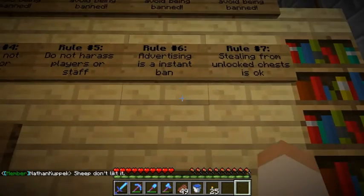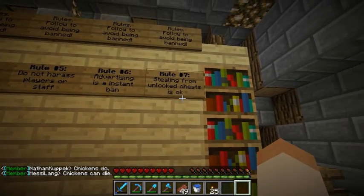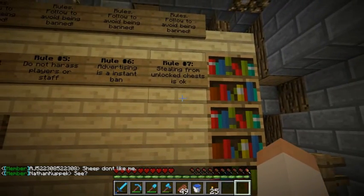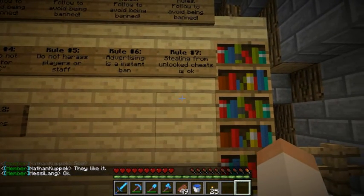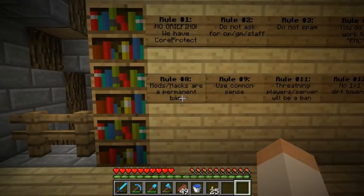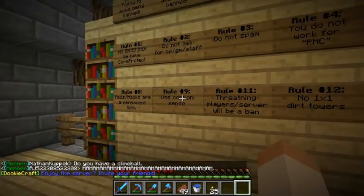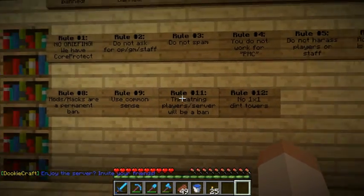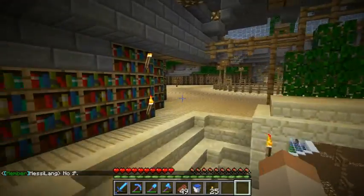Advertising is an instant ban. Stealing from unlocked chests is okay — this is okay because when you put chests down they automatically lock, so it means you had to unlock it, allowing everyone to access it, so it's kind of your own fault. Mods and hacks are not permitted at all — they get banned. Use common sense — very few people actually use common sense. Threatening players or servers will be a ban. I've seen that happen. No one-by-one dirt towers — I've seen enough of those things, they're ugly as hell on other servers.